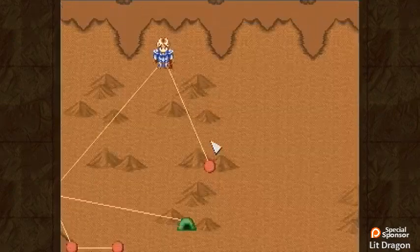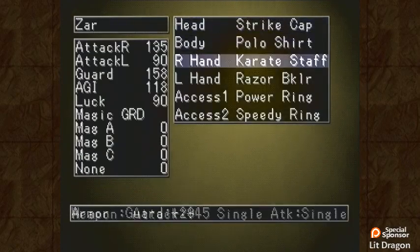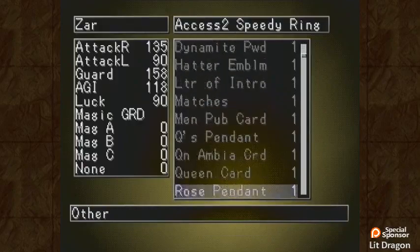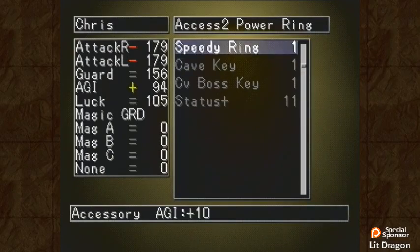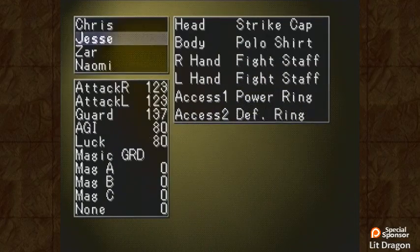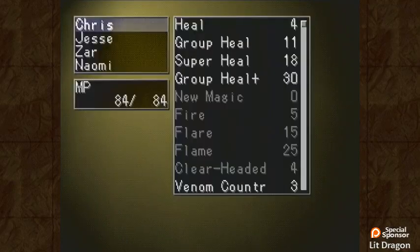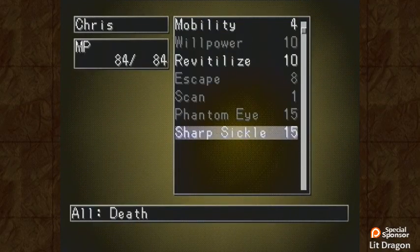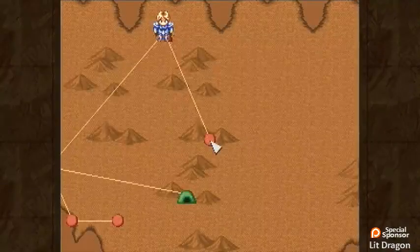What does this have to do with finding the Zumblade? I don't know. But before we get on with that task, I want to do a little bit of changing of equipment. I'm going to get rid of the Speedy Ring on Tsar, give him the Power Ring instead, and give the Speedy Ring to Chris — because he could use a little bit of agility. He's still going to be kind of slow comparatively. I'll have to buy him another Speedy Ring as well, because he has this instant death attack and I'd like him to get a chance to use that first in battle without everybody else wasting their turns. For now, though, he just gets one Speedy Ring.